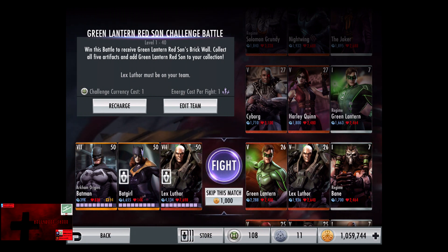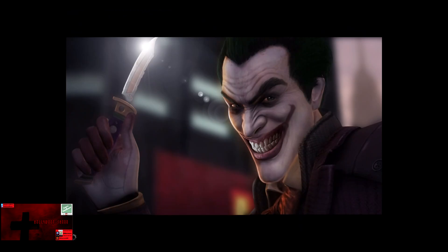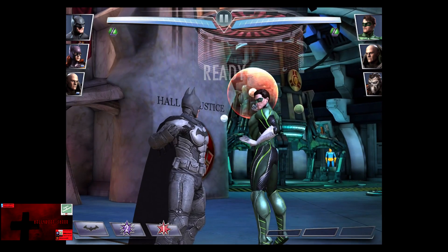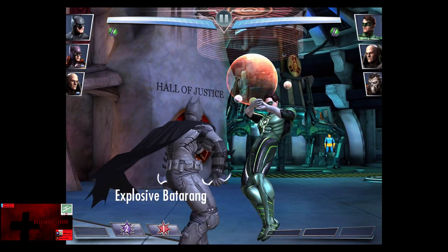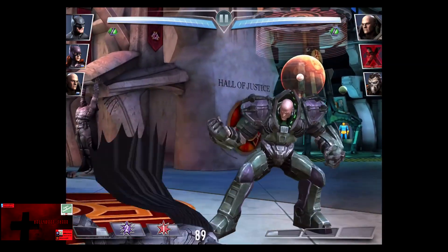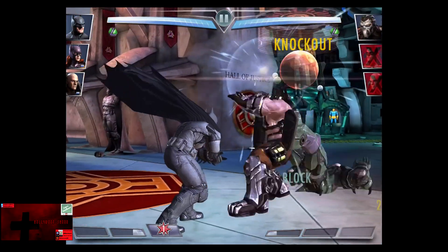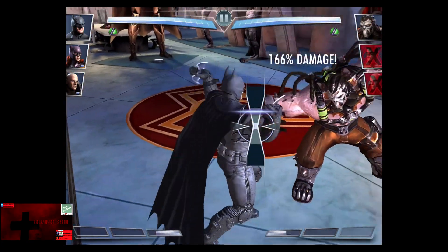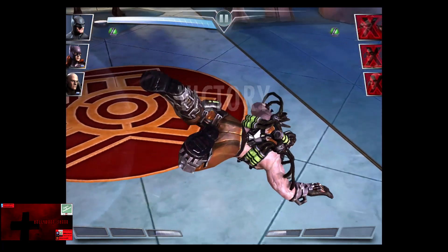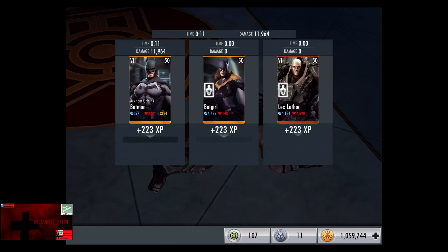In the second matchup we have Green Lantern, Lex Luthor, and Regime Bane. The Bronze cards gain a level of 26, give the match 1,000 credits. Green Lantern is blocking but still doesn't save him. Lex Luthor comes in, tries to block as well, and gets knocked out, and Bane comes in to take the third Explosive Batarang. Three shots all at 166, so we're at 1 for 6 for the victory in the second fight. 223 XP, 390 credits.